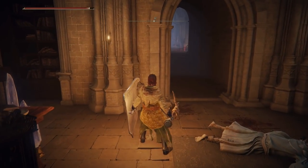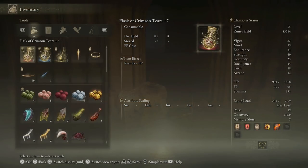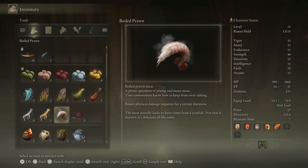Let's read a couple of descriptions for the things we've been picking up. Boiled Prawn. Boiled prawn meat — a prime specimen of plump and moist meat. True connoisseurs know how to keep from over-salting. Boosts physical damage negation for a certain duration. The meat actually looks to have come from a crayfish — not that it matters, it's delicious all the same. That's great. Finally a souls inventory item that looks appetizing like you'd want to eat it. Maybe the first time in the whole series.